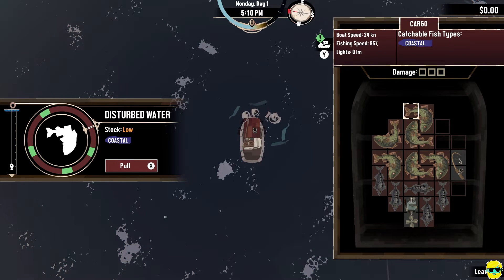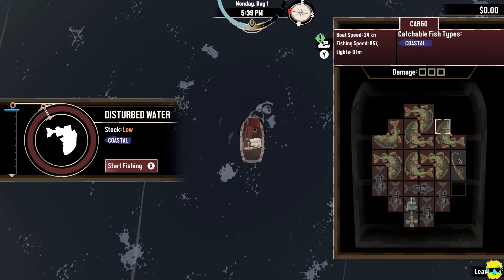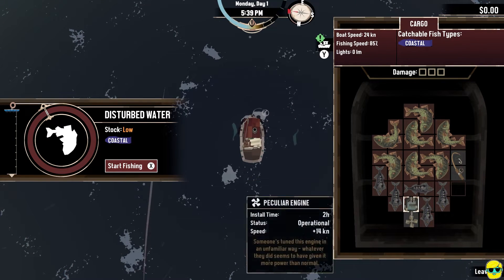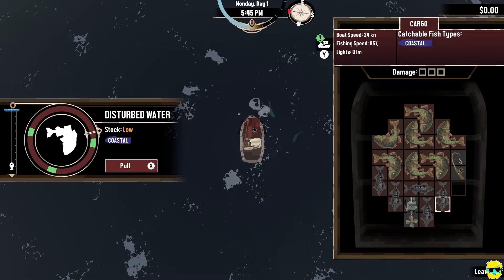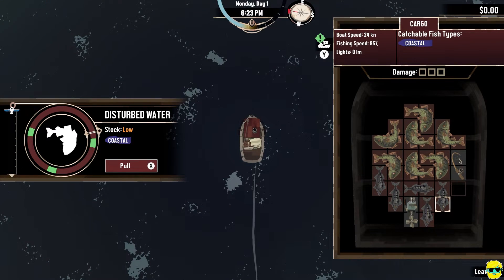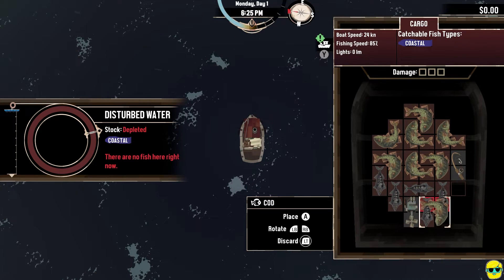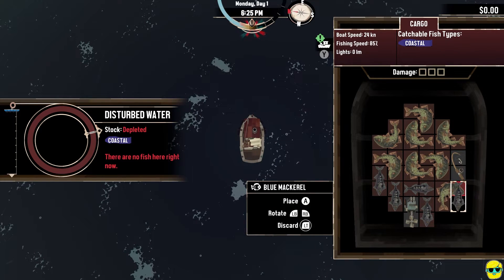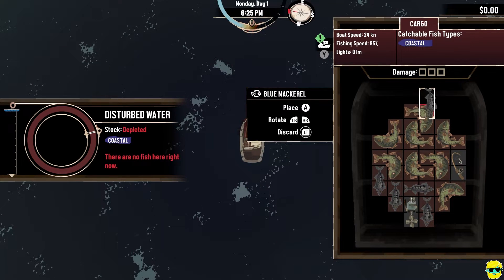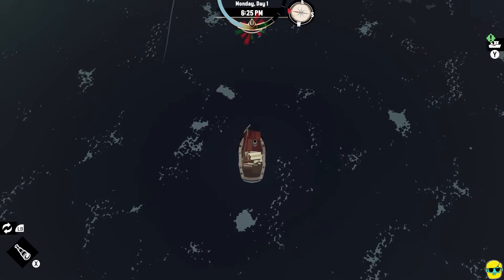Got it — and I could catch one more. There is still a fish here, but I don't have any room — my boat is completely full. If you catch a fish and there's no room because your boat is full, you can rotate it and place it. And if you need to make space, I'm now selecting the blue mackerel and I'll just hold left trigger to dump it. Now I'm ready to go.